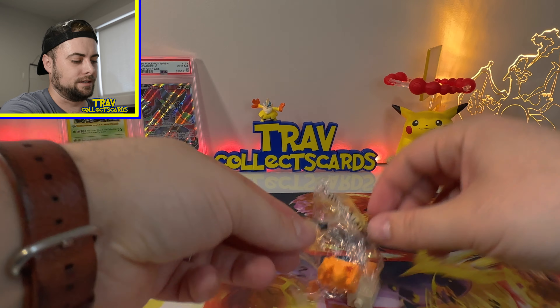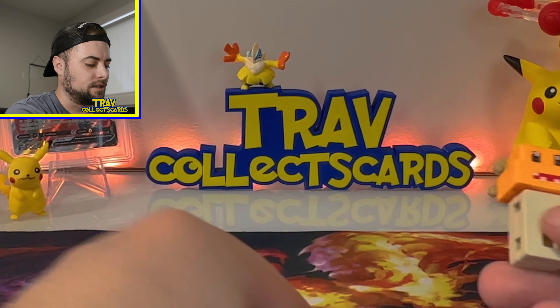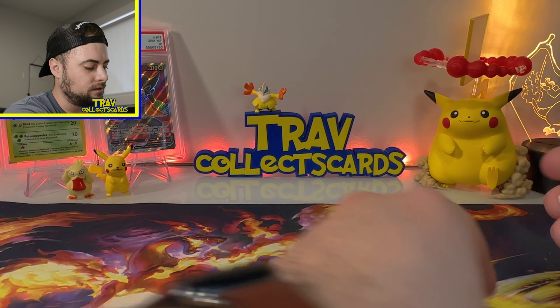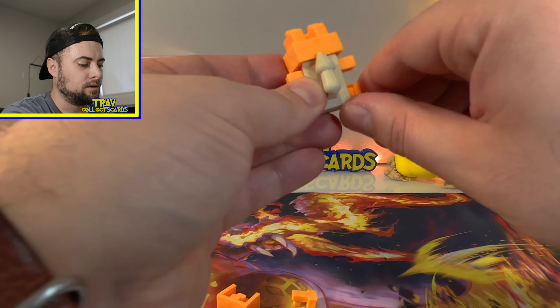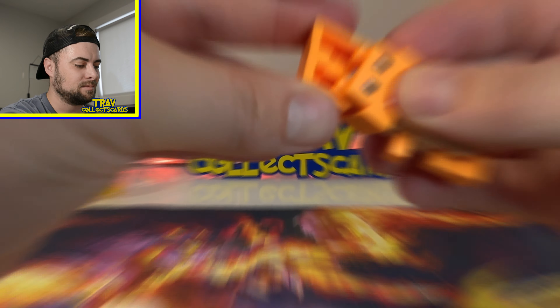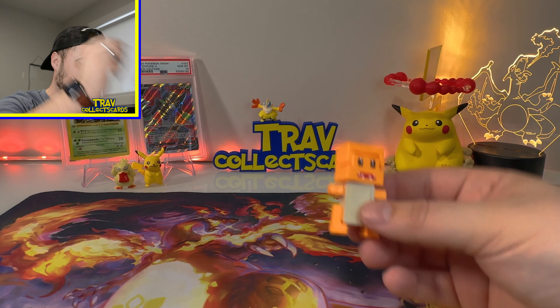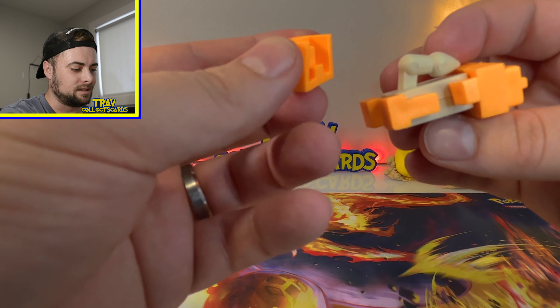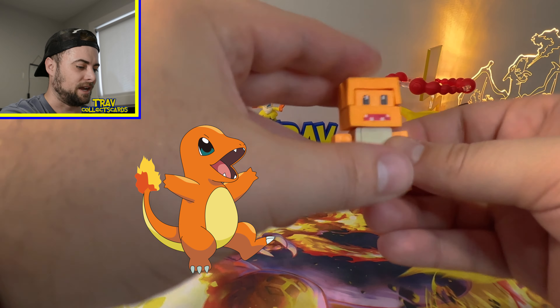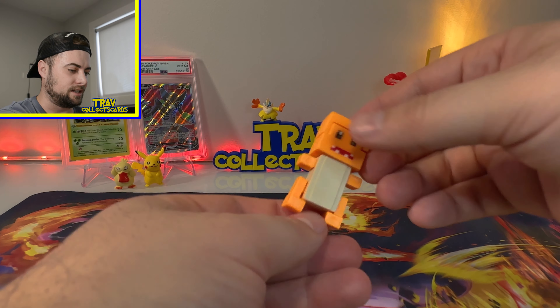That looks like it might be Charizard right off the jump. Don't mind my nasty sweaty hands in here — this room is only 8,000 degrees and the pressure is on. I have to figure out how to build this guy. There's a tail or something? It doesn't go to anything. My boy got some legs on him. It's supposed to be like a cover for his head? We got Charizard right off the rip — wait, no, it's Charmander. Okay, it's Charmander. Got the gray tail — I don't really remember him having a gray tail, but okay.